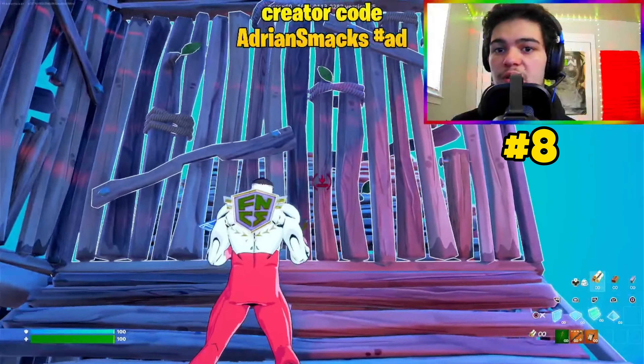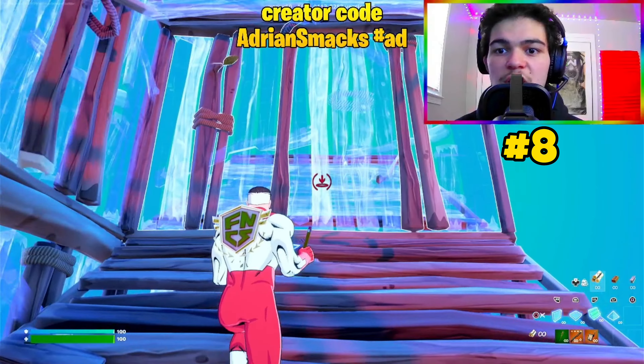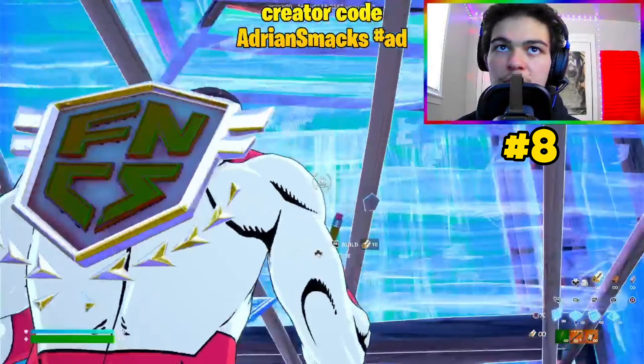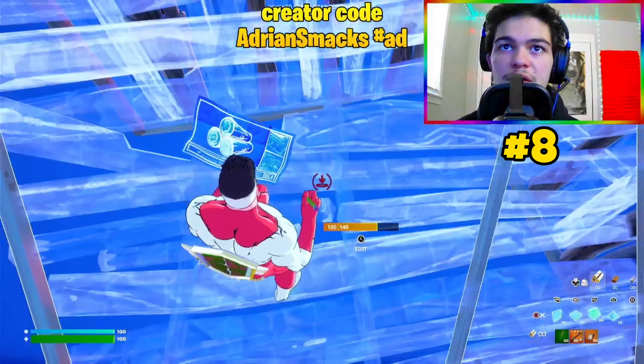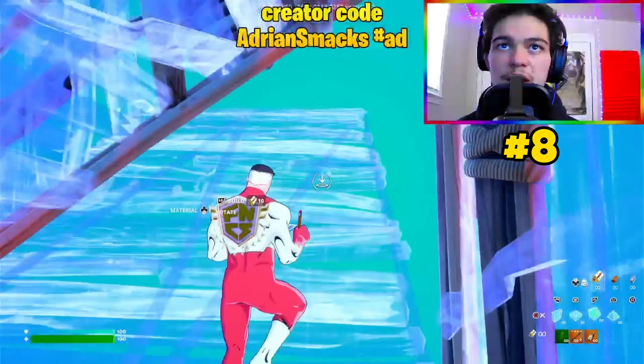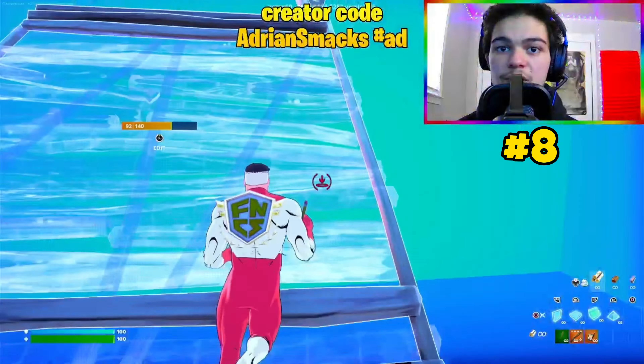Now I'll show you a medium retake. It's super versatile and easy to learn once you master tunneling up. Start tunneling up, but instead of editing through, place a cone above, wrap the walls around from the back, land on that ramp below, place one above, and then keep going up. You can edit out the side, or flip the ramp and go backwards. It's very versatile.